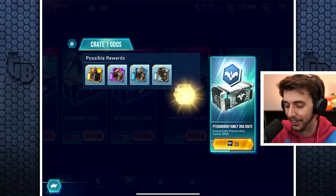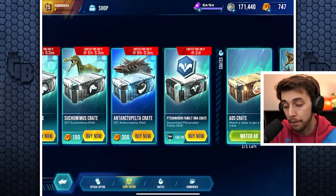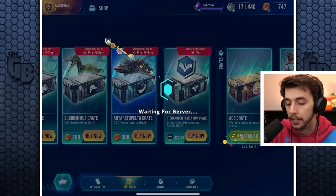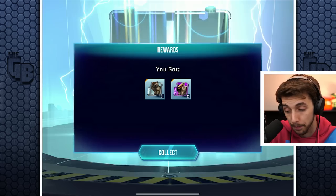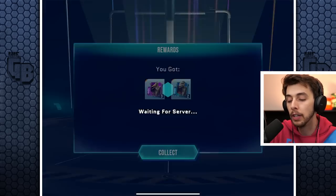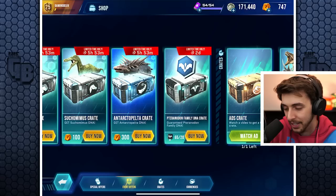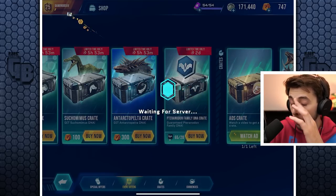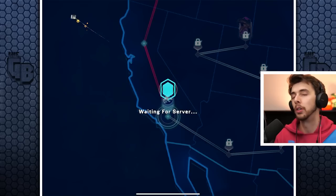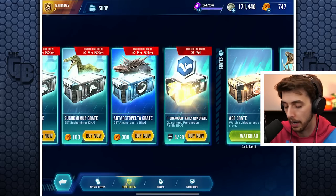There's one Pteranodon DNA. I did the Stygimoloch and got a fair few DNA when I was opening all those crates — I probably had the same amount of crates as I do for Pteranodon. We do need 50 Pteranodon DNA. Out of maybe 15 or 16 crates, we've only got two Pteranodon DNA total. I was really hoping to get more Stygimoloch crates for this video.